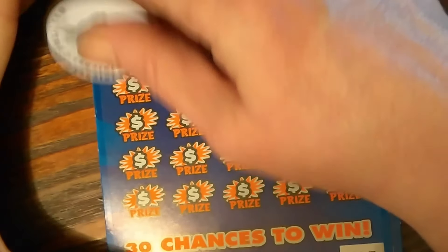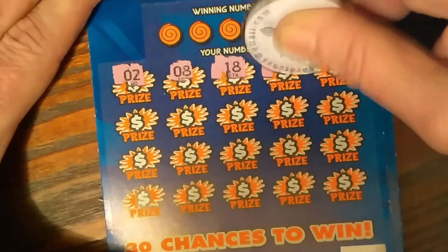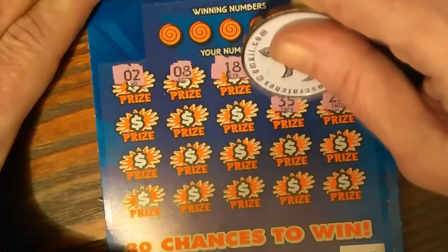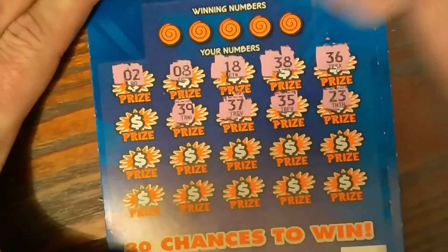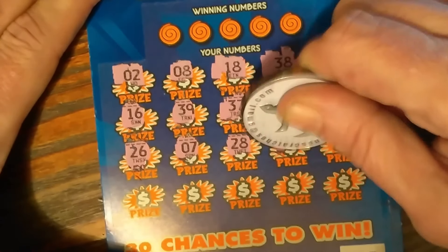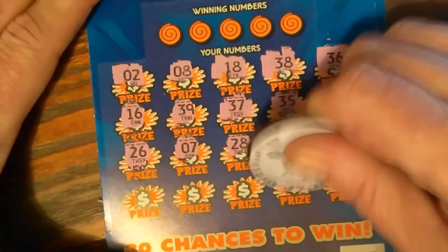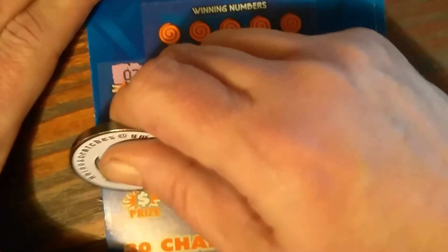Scratching the front of ticket number 1. Numbers: 2, 8, 18, 38, 36, 23, 35, 37, 39, 16, 26, 7, 28, 25, 4, 30, 27, 22, 12, and 20. So no symbols.